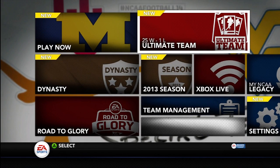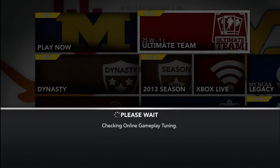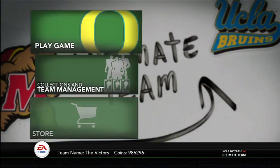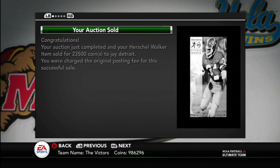Now if we hop on to my second account here and let it connect to the EA servers — I have 986,000 coins, almost a mil.